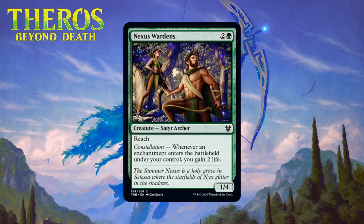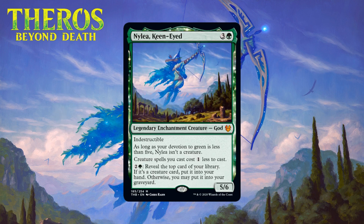Next up we have Nexus Wardens, which for two generic and a green is a 1/4 satyr archer at common. It's got reach and constellation — you gain two life whenever an enchantment enters the battlefield under your control. This seems like a reasonable card for defensive decks, as good blockers with reach and life gain can really bother aggro decks. That said, this set has so many tricks and auras that can make creatures large enough to bust through it. Still, lots of green decks just need guys with reach, so this will make the cut reasonably often — giving it a C-.